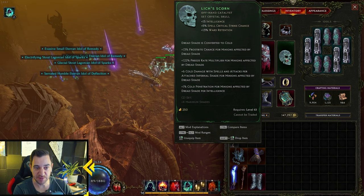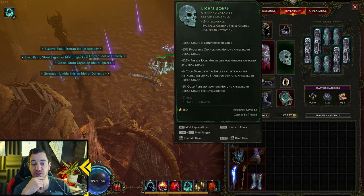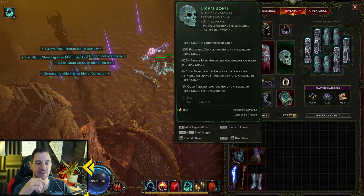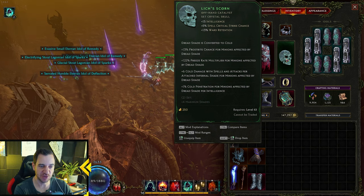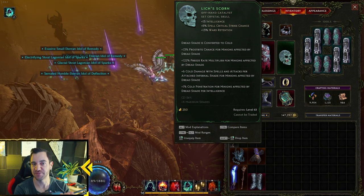Another key thing is Frostbite chance for minions affected by Dreadshade: 30%. And 122% freeze rate multiplier for minions affected by Dreadshade. So we have to freeze, we have to Frostbite — great stuff, especially freeze is great. And then 6 cold damage with spells and attacks per attached Infernal Shade for minions affected by Dreadshade. Plus 1% cold penetration for minions affected by Dreadshade per Intelligence, so we scale our damage with Intelligence — this is all great.